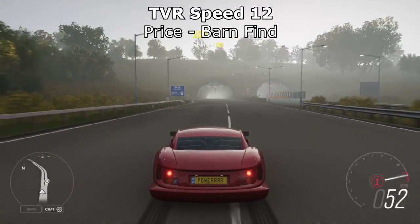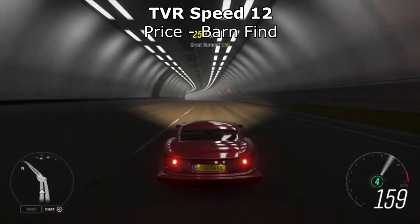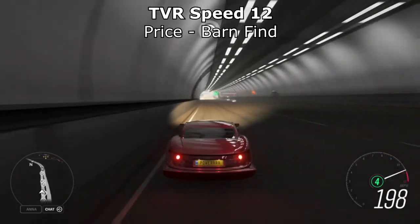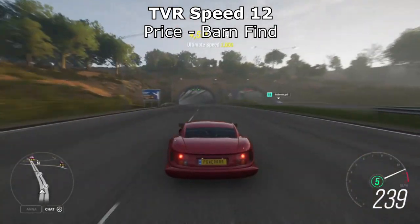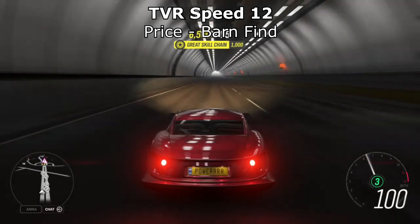Next up is the TVR Speed 5. This one's a bit awkward to get because it's a barn find, but that could mean it's relatively easy to get. This thing, when the game first released, was also one of the fastest accelerating cars in the game. Everyone's kind of forgotten about it now because there are so many other fast cars in the game, but it's still up there with the fastest acceleration, so it's got to be on this list.